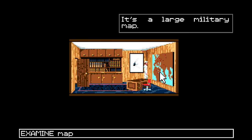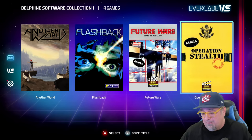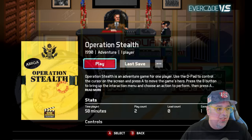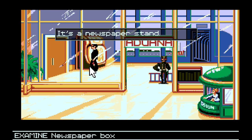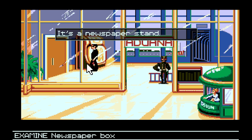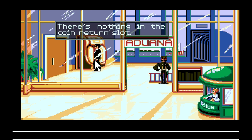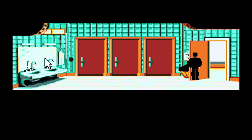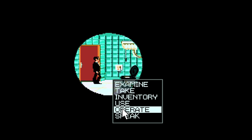Operation Stealth is very similar to Future Wars in that you're pointing and clicking through a stealth adventure. It's really annoying because it's way more complicated than Future Wars — there's so much more to look through and do. Starting the game, you're in an airport and someone asks for your passport. You show the passport from your inventory, and then suddenly it's like a game over — now you're a hostage being taken away.